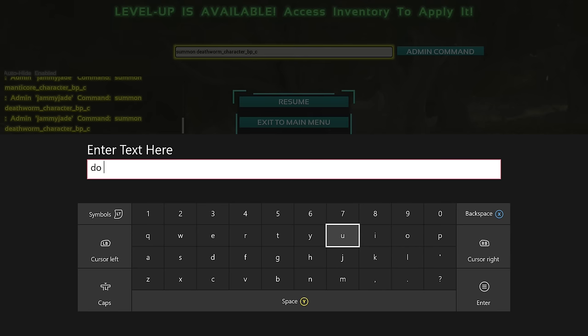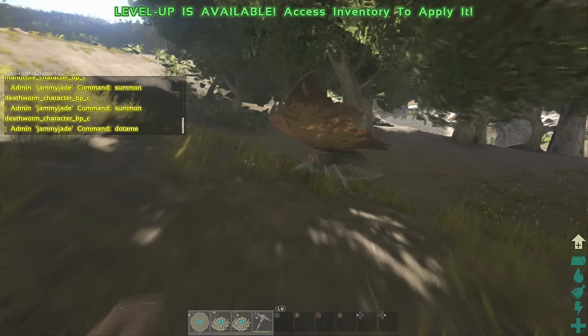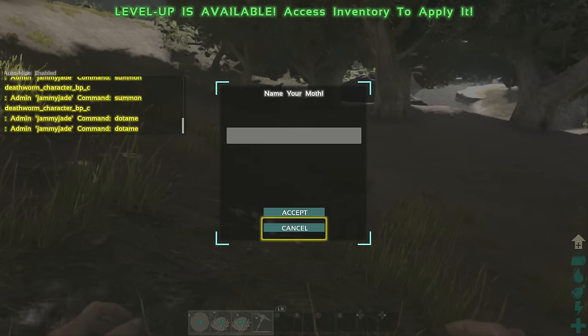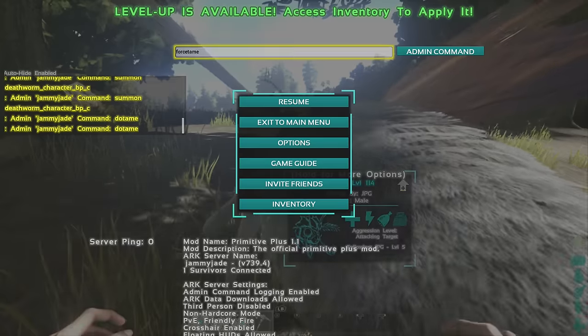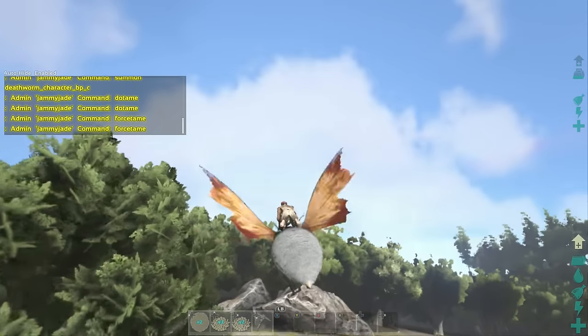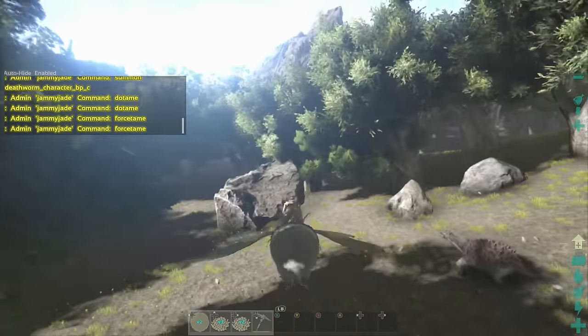If you type in 'dotame' — this is again a bit of an old one but I'll show you anyway — this is how you can get all the dossiers. So we'll have it there ready, and then go up to this guy. There's the dossier for it. And then if you do want to ride it, simply put in the command for 'falsetame' — and there you go, you can now ride it. So that's just another quick reminder: you can get the creature dossiers just by clicking dotame, and then if you want to ride it without a saddle you can click falsetame on it.